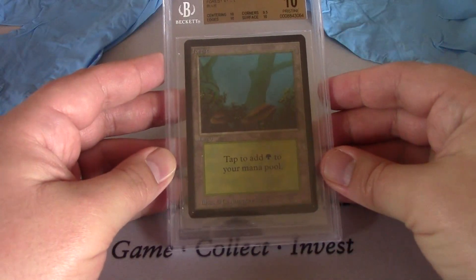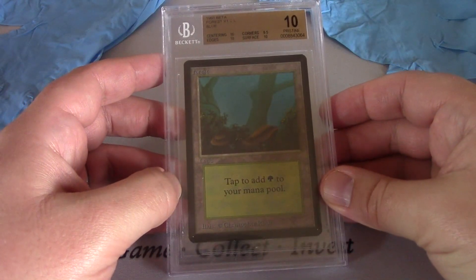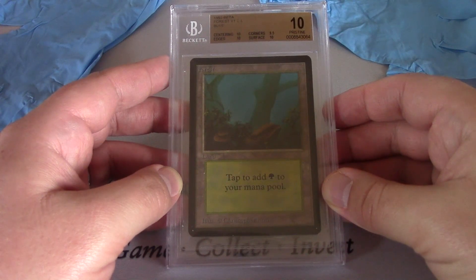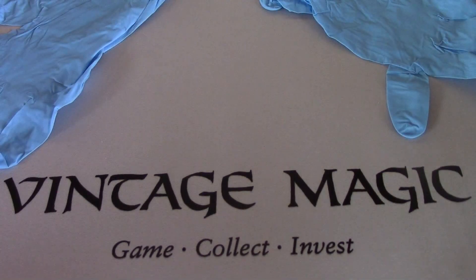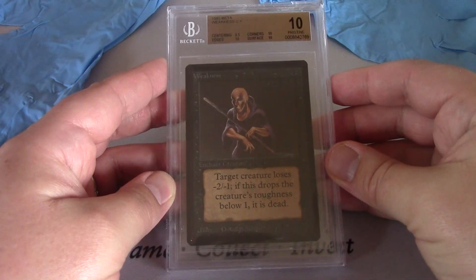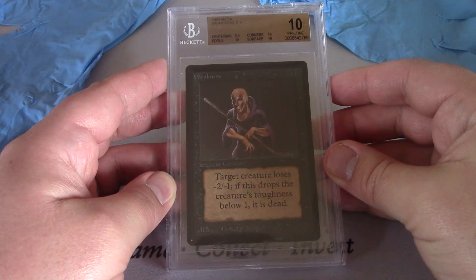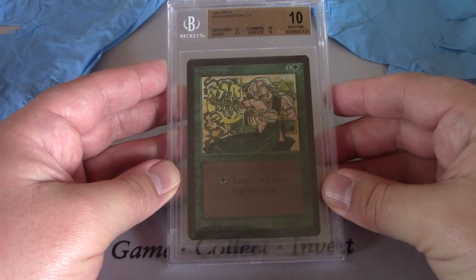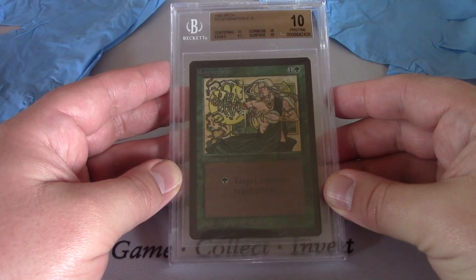Here's a Forest. It's got 10s except for the corners — 9.5. Can't just get that black label. I've only had one black label card and that was a Twiddle Unlimited, and I can't find it. Here's a 9.5 on centering and 10 on everything else — Weakness. Something that's not a land. Regeneration: 10 on everything except for those edges, 9.5. So hard to get black labels.